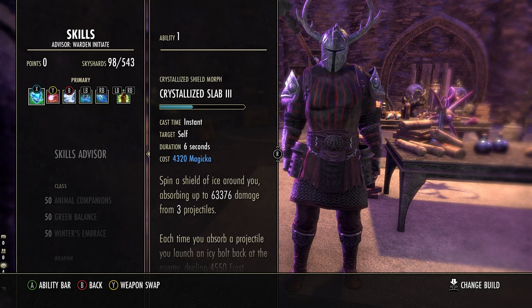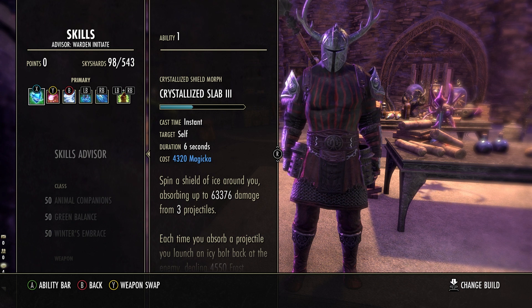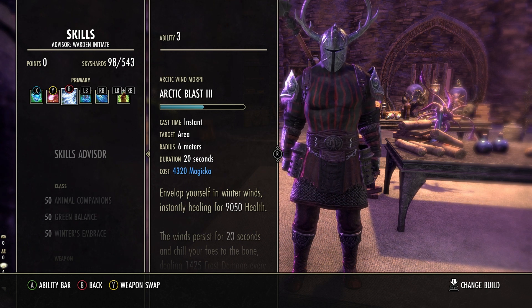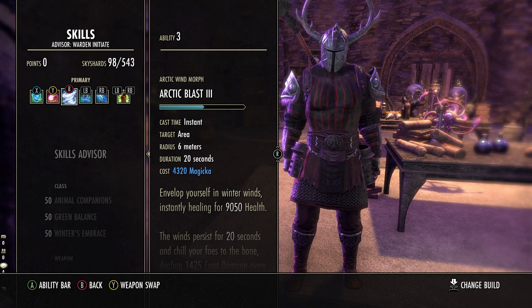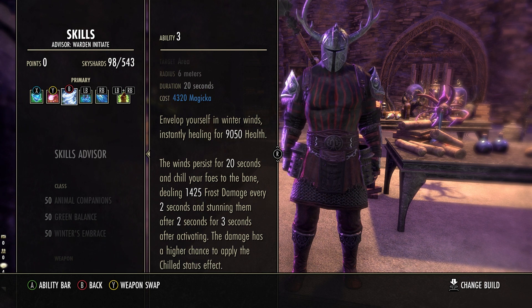Next I'll use Crystallized Slab, which gives me a huge damage shield against projectiles — I'm going to be spamming this constantly in the Archive. It not only blocks projectiles but reflects them back at the attackers. Next I'll use Arctic Blast, which is a burst heal that also damages and stuns enemies and inflicts the chilled status effect. Another secret of the Infinite Archive: status effects are king. Most successful builds work by amplifying status effect damage — accomplished by procing status effects and amplifying them with Archive buffs. If your run is lucky with the visions you get, status effect damage will eclipse all other damage from your build.